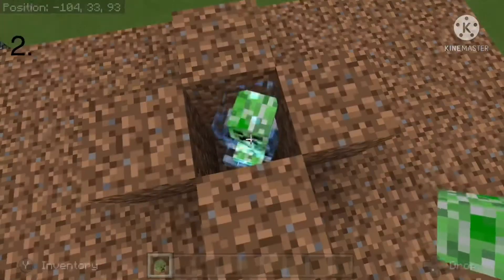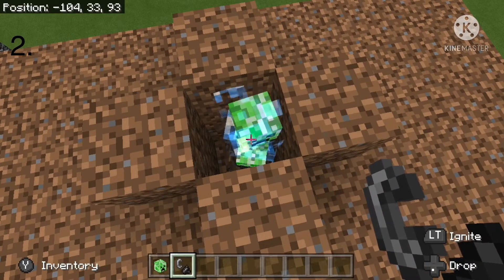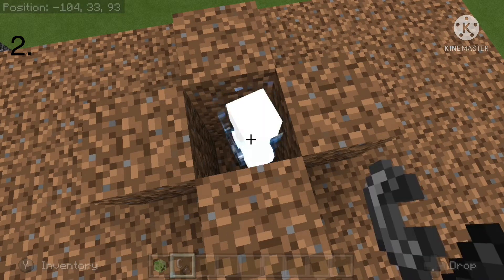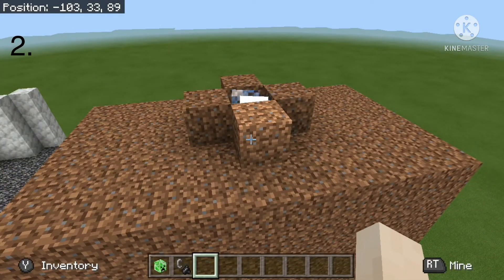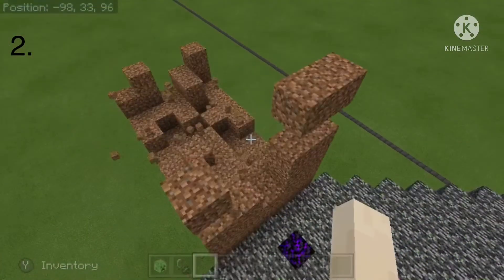Number 2 is the charged creeper. The charged creeper is when a creeper gets struck by lightning, it turns into a charged creeper. The charged creeper does way more damage and has a way bigger blast radius than the regular creeper, which makes sense because it has been struck by lightning. This could be possibly one of the biggest explosions that I have ever seen.